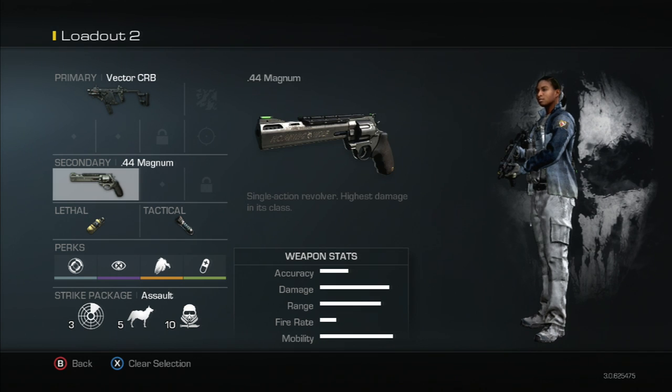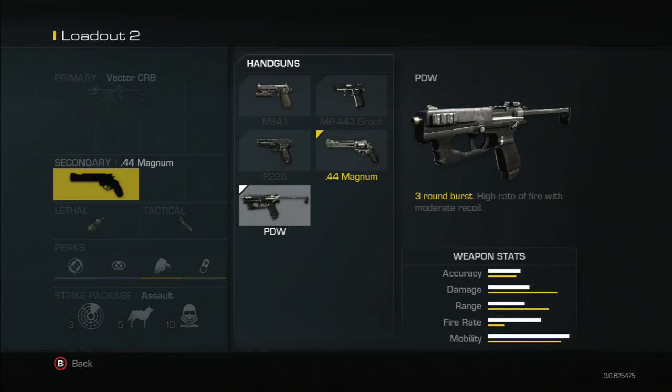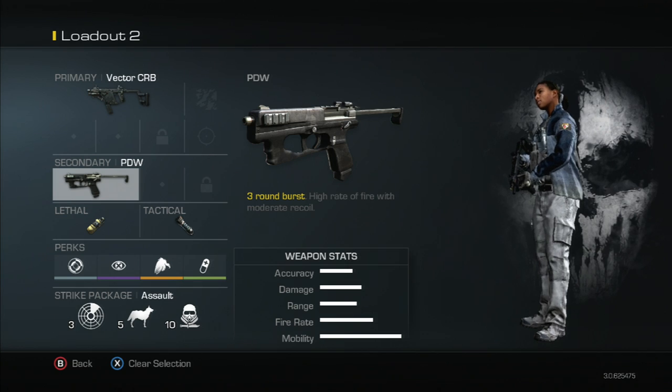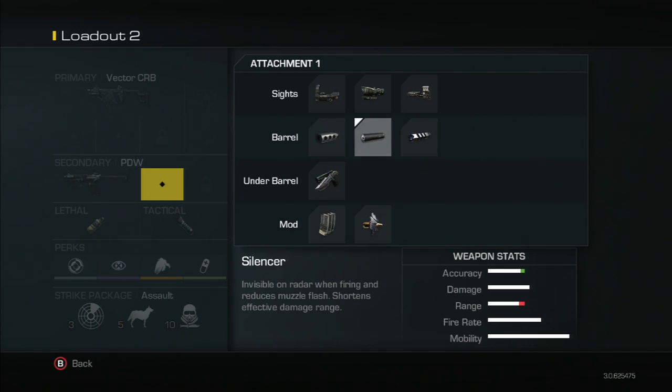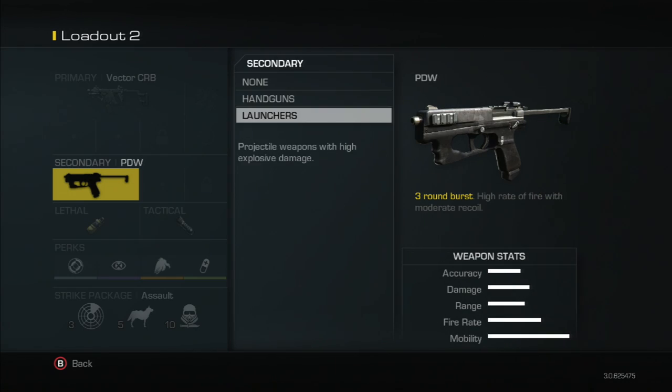The last pistol is the PDW, which is a three-round burst. It has a couple of different sights you can put on it. In my opinion, this is going to be one of the most overused pistols — it's kind of similar to the B23R in the game. You can put armor-piercing bullets and extended mags on it, but no akimbo, unfortunately. This gun would be very OP if it had akimbo.